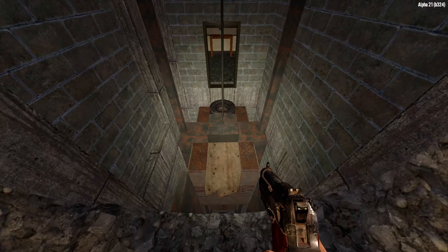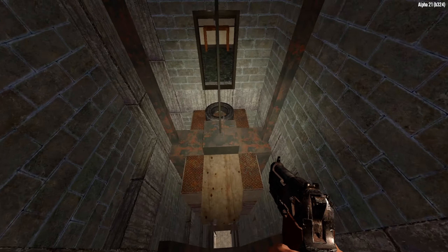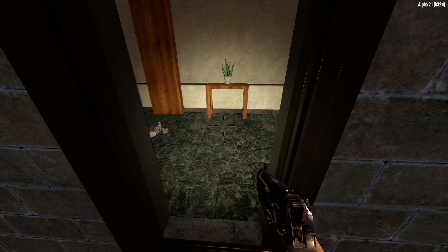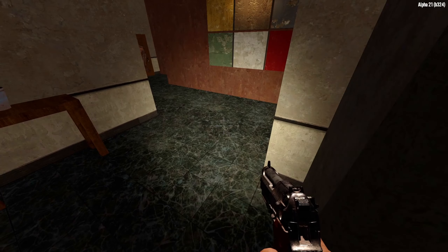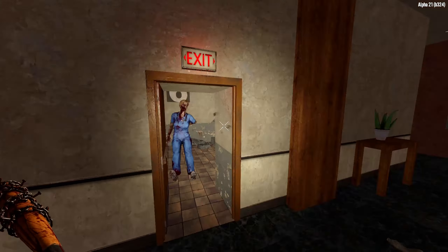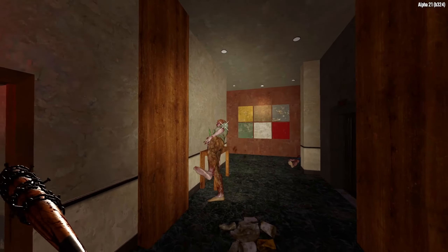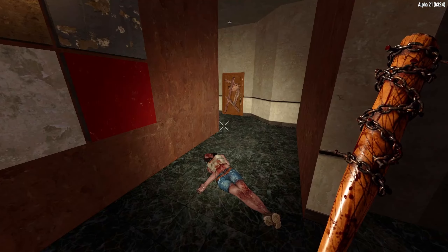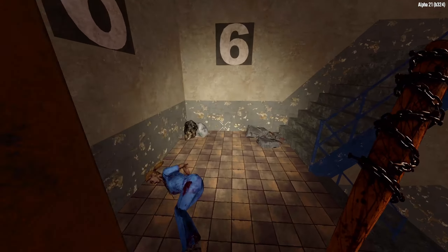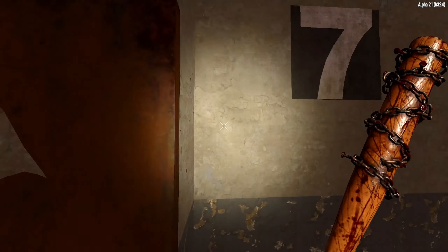Oh, there's a hole in the wall. I gotta go there and jump. I was here before — maybe not. Just very similar, that's what it is. So let's clear this part first. Okay, it's clear. Good. Close it up. Level number seven.